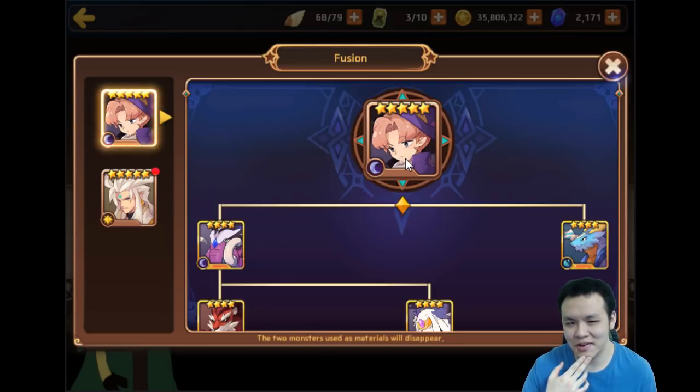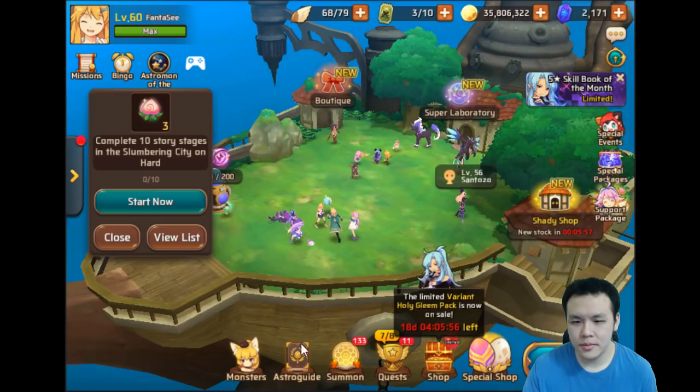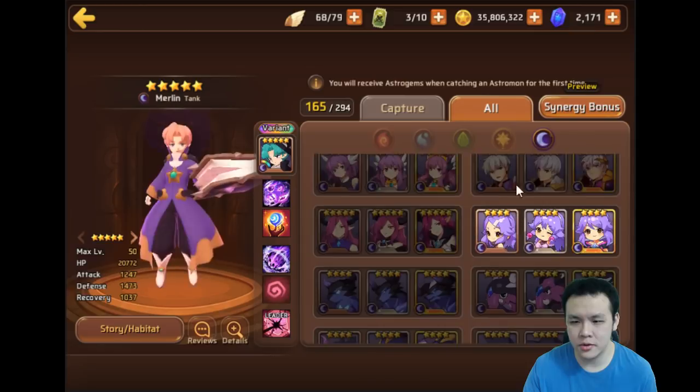You know what I could do? I could just keep fusing Dark Merlins over and over until I get one that's a variant, and then I can use this leader skill for PvP. Man, that's a lot of work actually — a crazy amount of work. Let's see what the Dark Nifa and Dark Mammoth do — maybe they're usable as well.